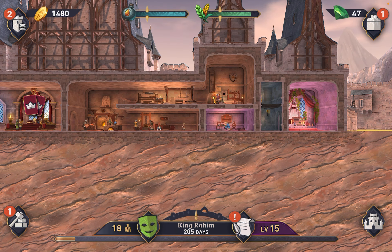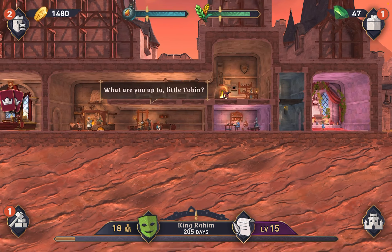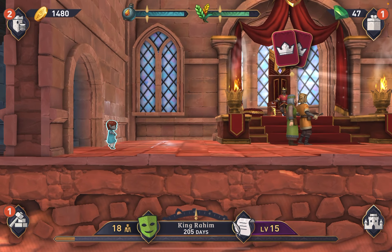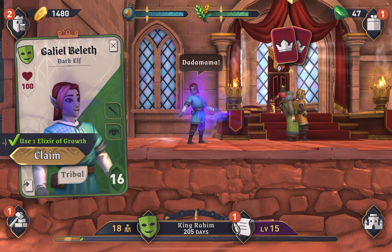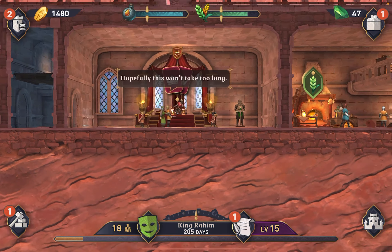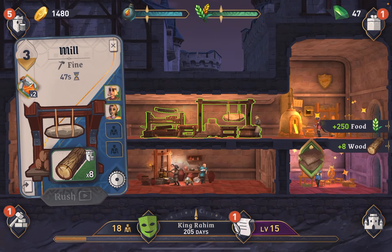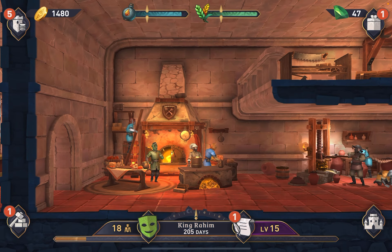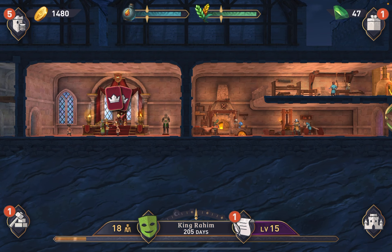Our task is to use one elixir of growth, so let me find a baby and grow one of them up. Here's one — he's tribal. Let's use the elixir of growth on him. Now I have Gelal Bel-Elf, a dark elf, and he's tribal. I don't really know that I've seen that trait before. Let's look at our workstations — that one needs help right there, so that's where Gelal Bel-Elf will go. I want you to go up here, dude — somehow you got on the kitchen.